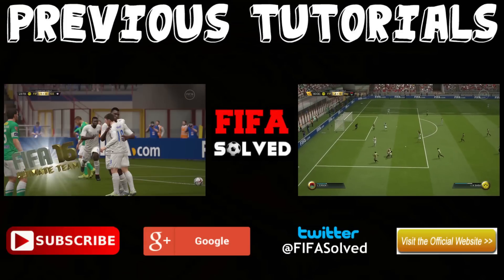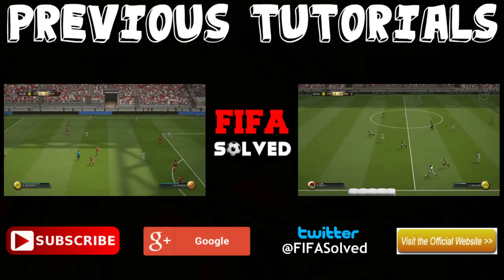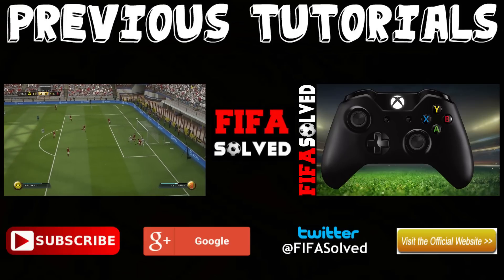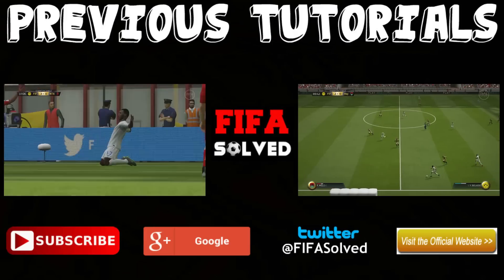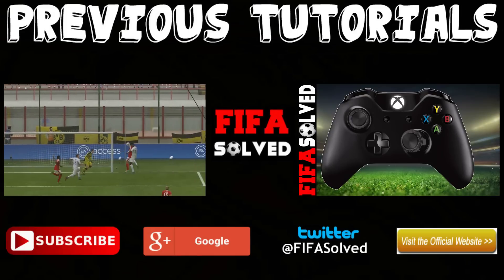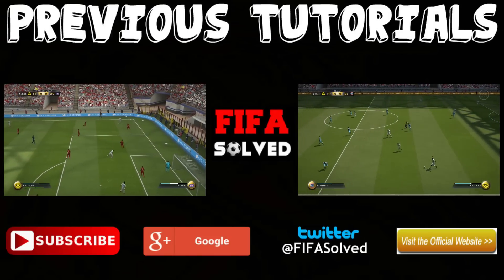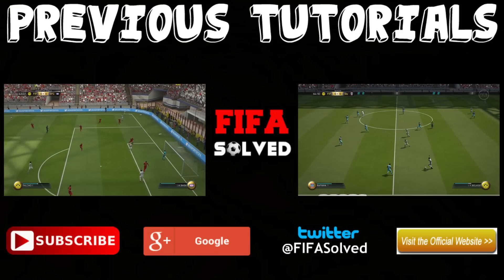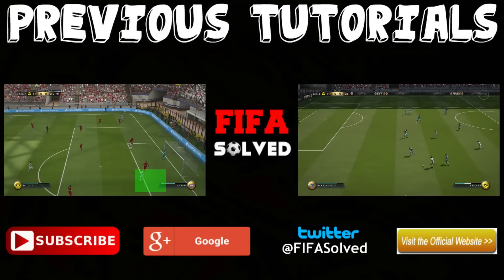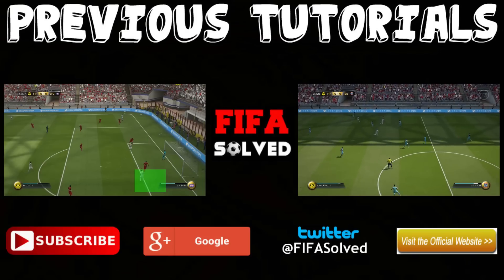That is the no-touch dribbling tutorial. I hope it really helped and I hope you understood it, because I was going really in-depth with this one. But it needed to be because it is so useful, and it really will beat the top players in Division 1s and Division 2s online. You can watch any of the two previous tutorials by clicking on the screen. You can get in contact with me if you've got any questions — leave a comment below or contact me on Twitter at FIFA Solve. I always get back to everyone and answer everyone no matter who you are. Subscribe to the channel if you haven't already, and I'll see you for the next tutorial, guys. Thanks for watching.